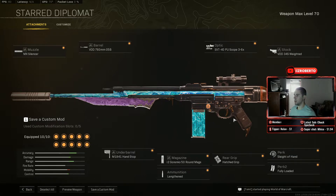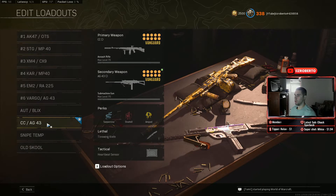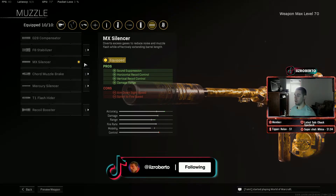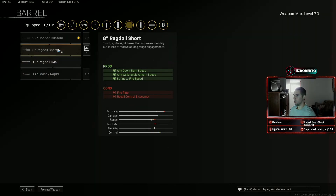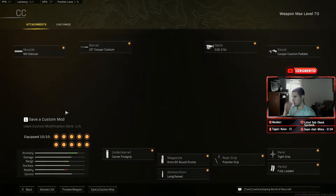But nothing compares to my favorite assault rifle right now — the Cooper Carbine. This gun is extremely broken on Rebirth Island and Fortune's Keep. It literally has zero recoil, completely destroys people extremely fast, and has an extremely fast fire rate. Just an insane assault rifle to use right now.